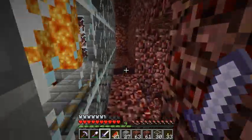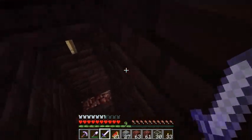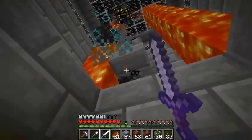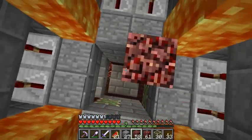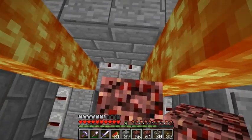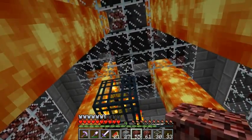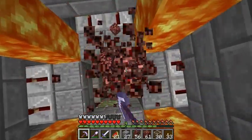I'm pretty sure lava doesn't kill these guys, but maybe it will suffocate them — I don't know. I need to get rid of him. There we go. So this is what it looks like on the inside. Lava pours down there, and it's held in place by the pressure plates. Over here, that's where the other lava ends. Got one glass block above the spawner there, so none will spawn above it.